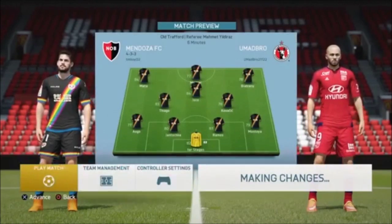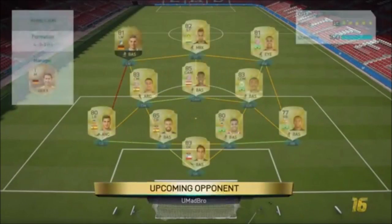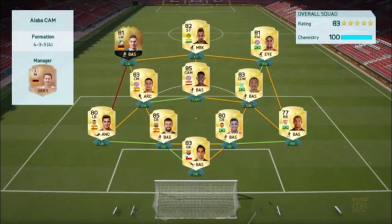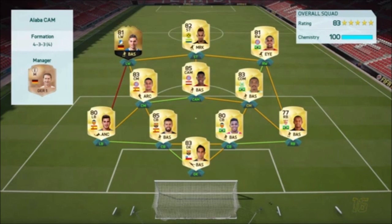Jumping straight into the highlights — you can see that this guy has the position change Alaba, who is only a CB/CM playing at CAM, which is an insane card by the way — you can basically play him anywhere. It's a Bundesliga hybrid; he's got pretty much everyone on full chem, other than an in-form Volland at left wing who is only on seven chem. It's a very nice looking team.